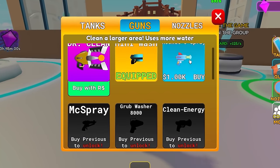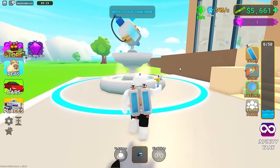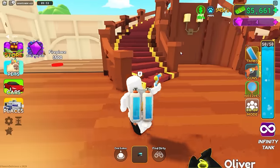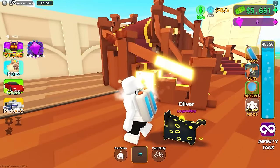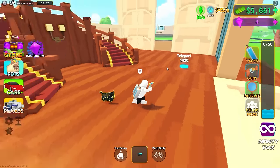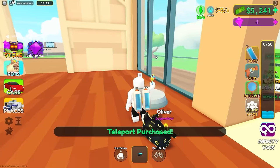I can get the Rocket Oh Spray for 1,000 and the next tank for 1,000. Let's buy those - hopefully this gives us a lot more spraying power. The next gun is 50,000. I have to clean so much crap! We're out of water again. Let's buy this teleport - I wonder what it does. Obby teleport! Everyone knows I'm the best at obbies.